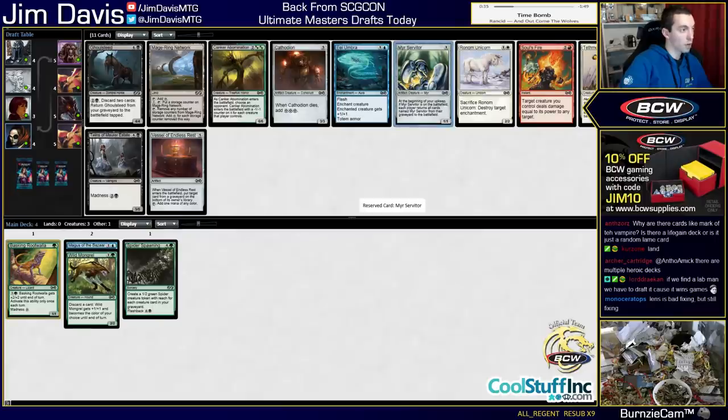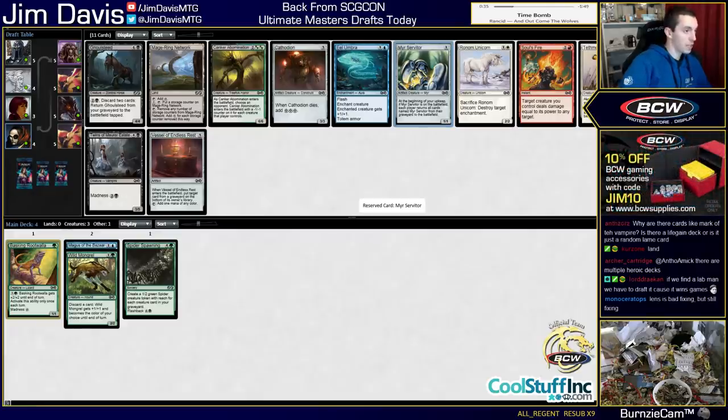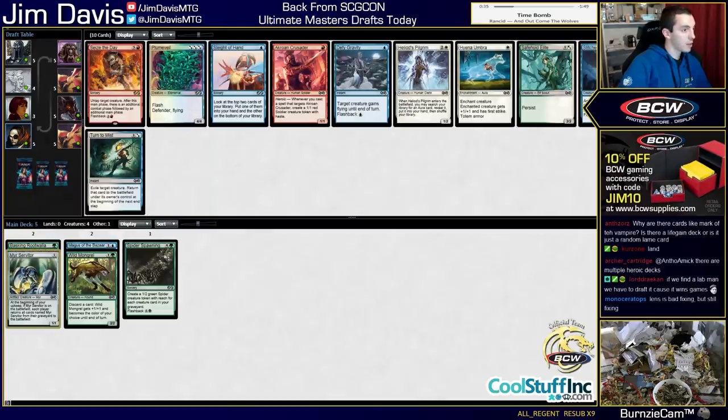Alright, there's Mirror Servitor number one - we're gonna go for it. This deck I played against also had four Mirror Servitors, so I kept discarding them and bringing them back. It was really cool. I like Mirror Servitor, let's do it. We're going in. Nothing here is super exciting anyway - Twins is okay. Yeah, let's do it.